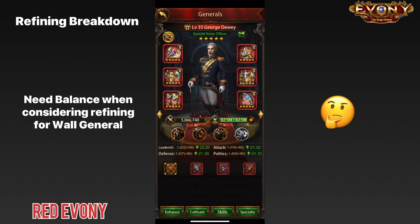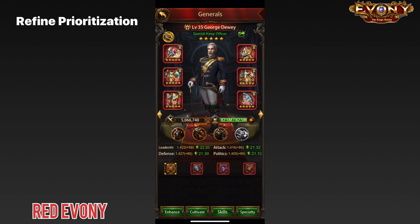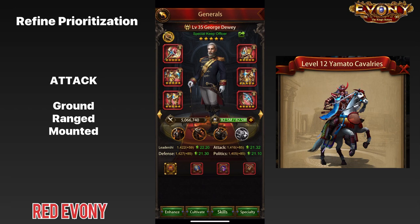The first thing we're going to do is look at each of the refining blocks and try to prioritize what troop refines we're going to go with. When we're looking at attack, of the four troop types, we have attack for ground, for ranged, for mounted, and for siege.